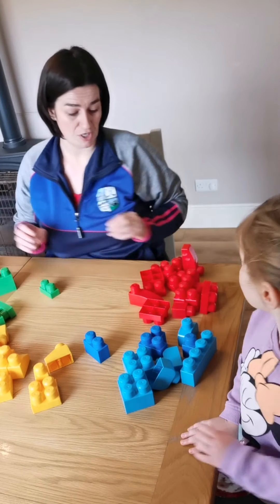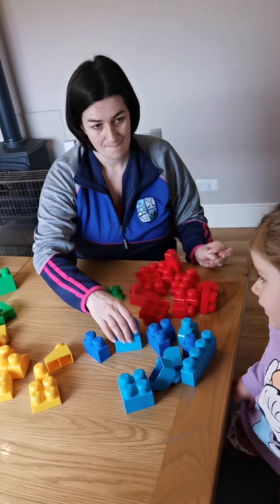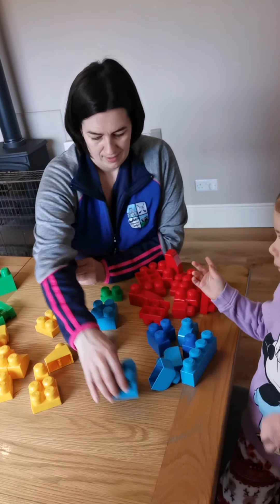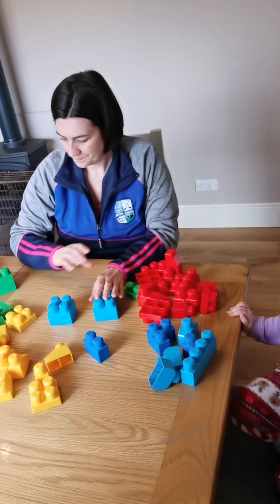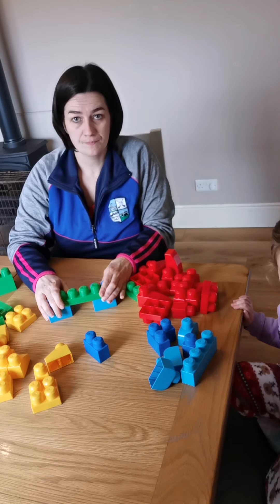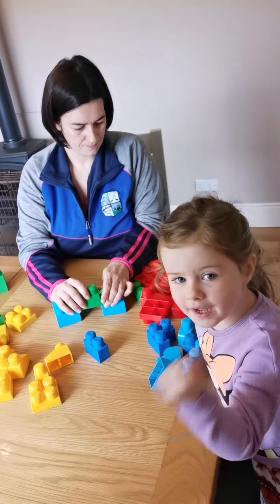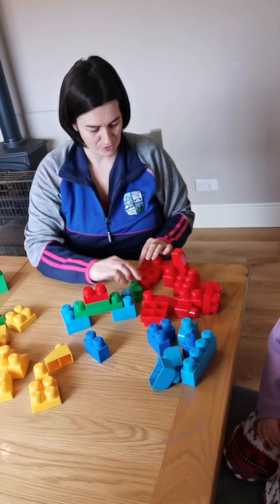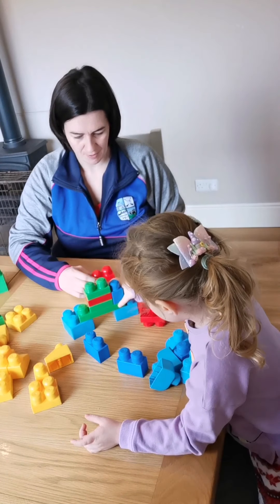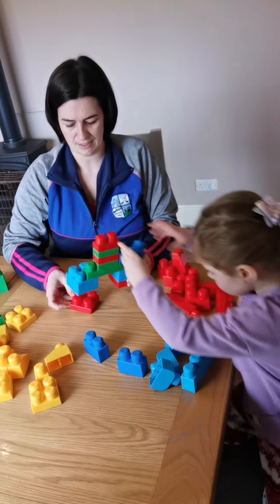So the next thing we're going to do with the rest of our blocks is build a tower. Maybe some more animals, but we'll build a tower now and then we might build some more animals later. So if we put two blocks at the bottom and join them together, then we can start building our tower. That's how you make a tower — keep building. Build them up. Building it up and we might even put some more on the bottom to make it nice and tall.